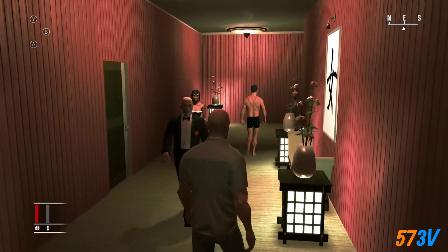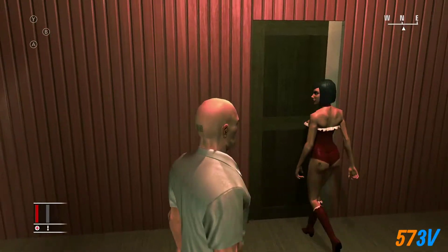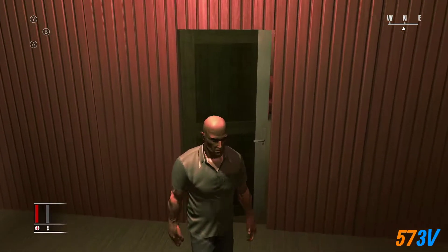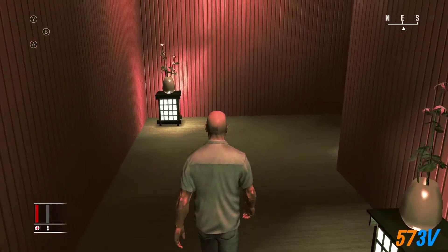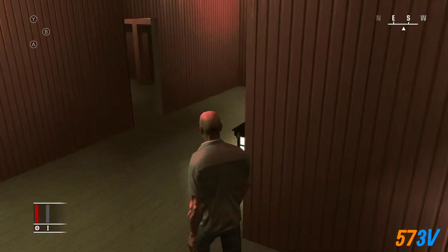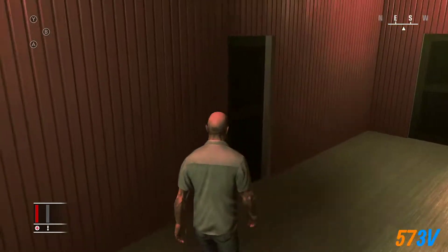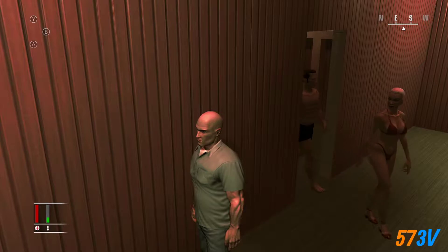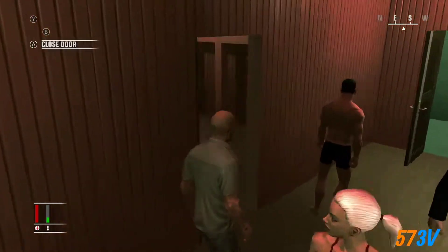So this woman will try to seduce you into going in there. She will kill you, and if you kill her you will fail Silent Assassin — so just leave her, do not risk it or you will have to restart. You just walk in there to disturb them, and that's when Chad walks out.